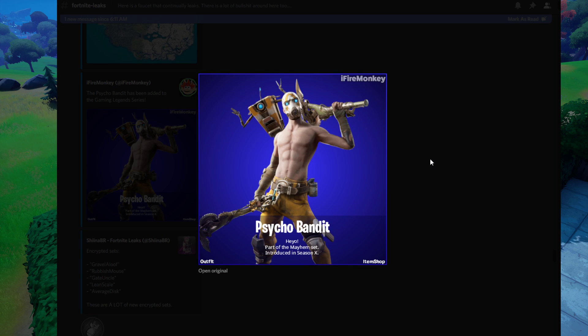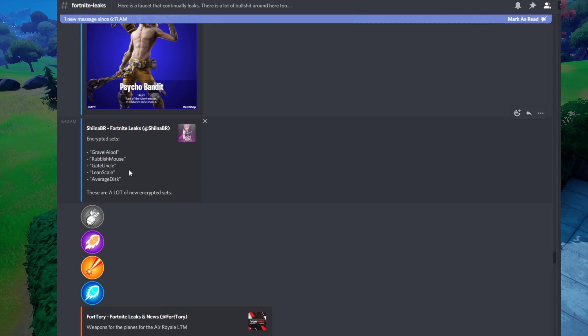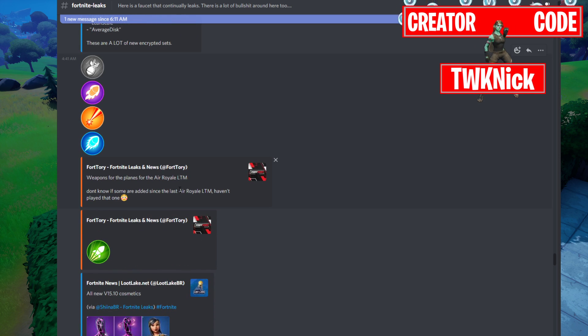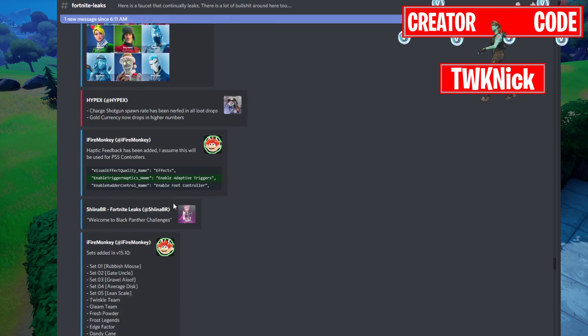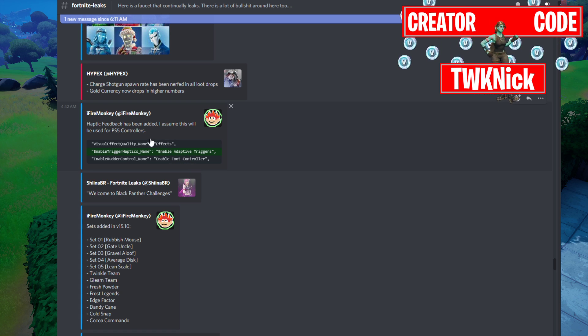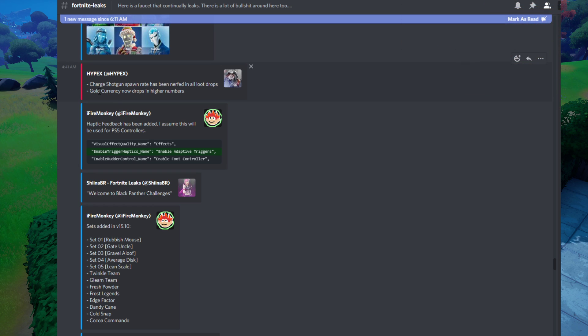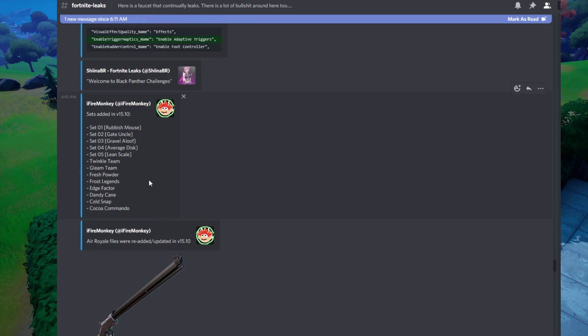The Psycho Bandit has been updated to the Gaming Legends series. We have some encrypted sets as well: Gravel, Aloof, Rubbish, Mouse Gate, Uncle Lean, Scale, and Average Disc. Since The Walking Dead skins are dropping tomorrow and those weren't shown off by leakers, one of these sets could be a codename for the Walking Dead skins. There's also now haptic feedback for PS5 players, the charge shotgun rate has been nerfed in all loot drops, and gold currency now drops in higher numbers. The remaining set names include Twinkle Team, Gleam Team, Brush Powder, Frost Legends, Edge Factor, Dandy Cane, Cold Snap, and Coco Commando.